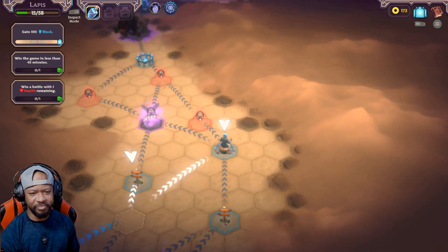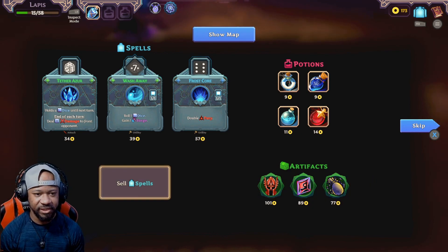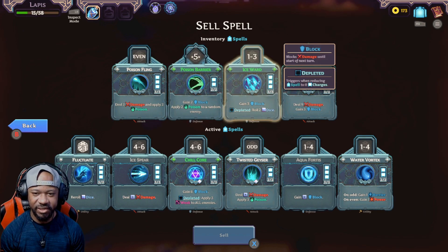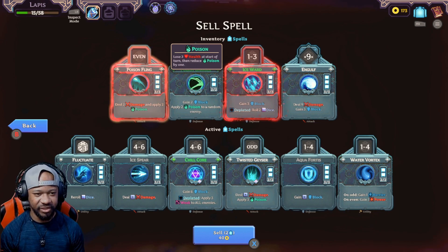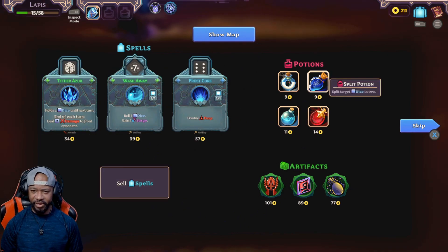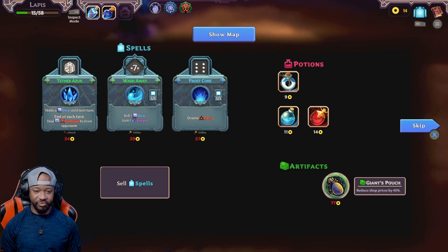We got an event and a shop — let's go to the shop, I don't think we've been yet. We can sell spells, got some artifacts, we can buy potions. Can I sell only one or as many as I want? Looks like as many as we want. I don't think I'll use Ice Ward. I'll sell the Poison Fling — give me that money. I think I'll pick up the split potion and grab one of these spells too, why not, I got the money.